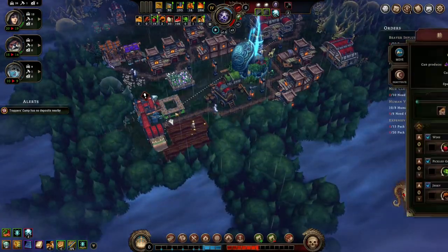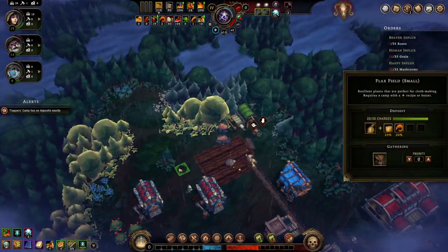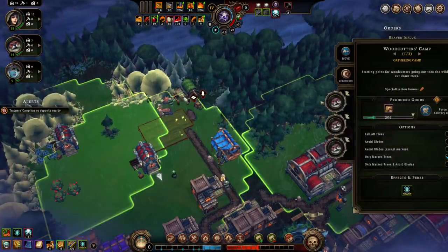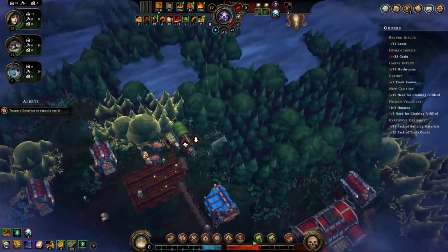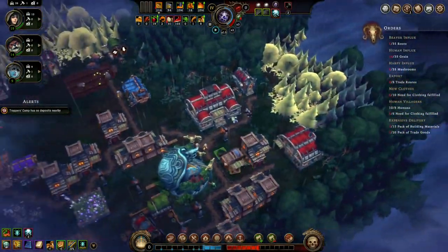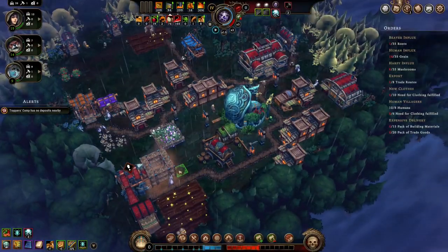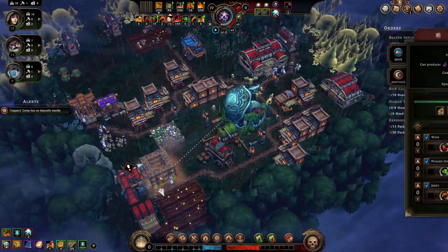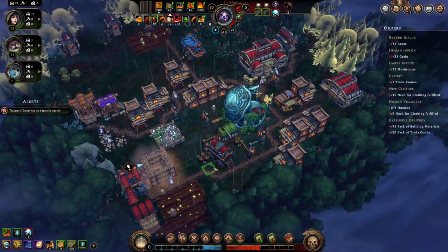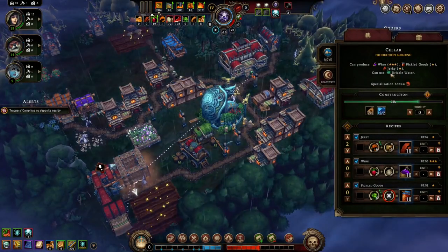We can potentially make wine. Back here we've got some more deposits. I'm going to bring this woodcutter's camp a little closer and say cut those trees. We've almost cleared this area here. Our resolve is not tanking too much, which is good. Let's make jerky our top priority.